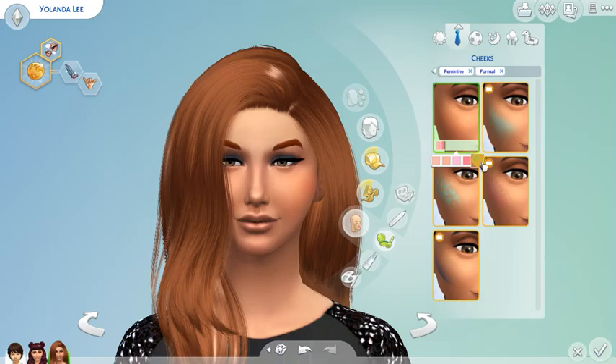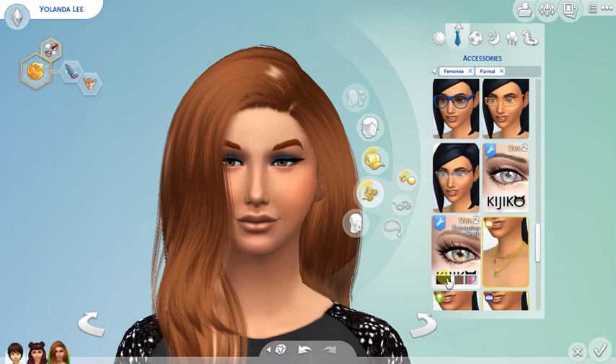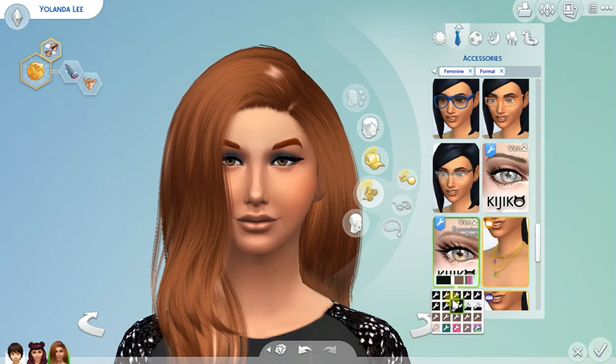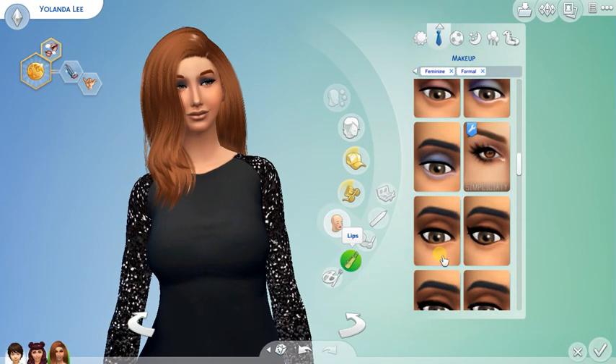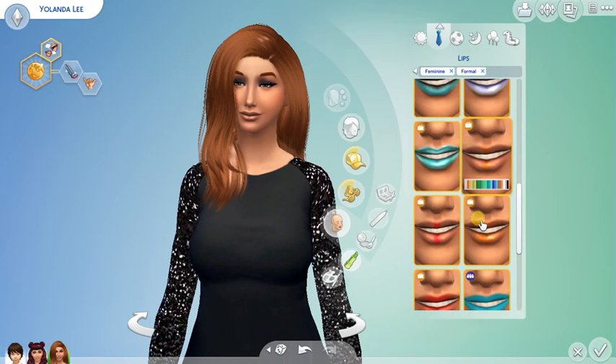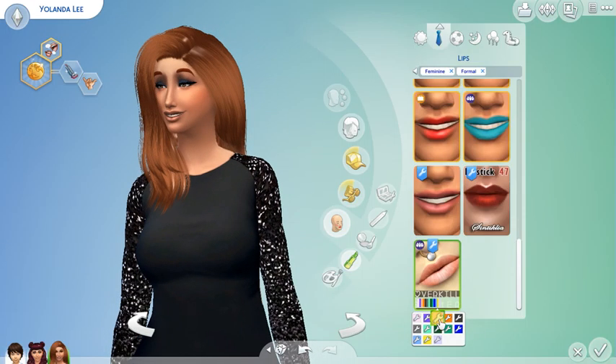I accidentally took off the bronzer — okay. Eyelashes of course, these are going to be a little more dramatic. Lipstick and I think we're good. I'm not going to add any jewelry. I don't know, it looks like she would wear something dramatic. How does that look on her skin tone?